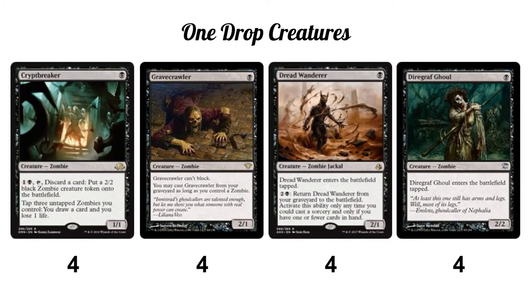The one-drop slot is certainly the hot spot in the deck. We are running 16 one-drop creatures — that's not even all the one-drops, but 16 creatures at one mana is a huge number. This leads the deck to often be very aggressive. With a good draw, you can win on turn four. The most important one-drop, even though it's the only one without two power, is Cryptbreaker. Cryptbreaker draws cards in grindy matchups and even in aggro matchups.